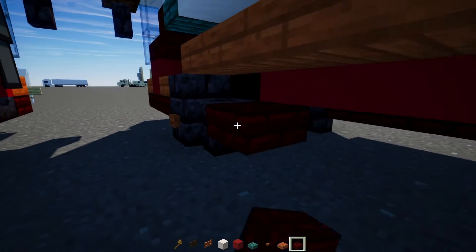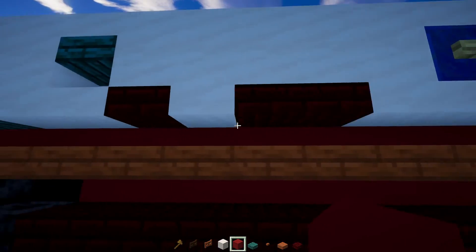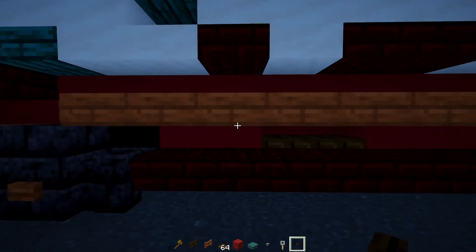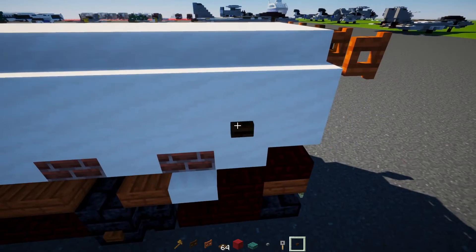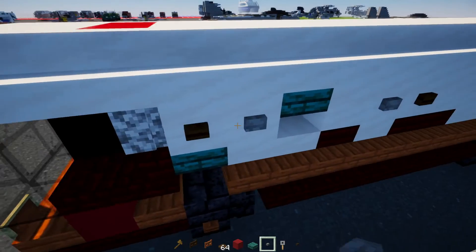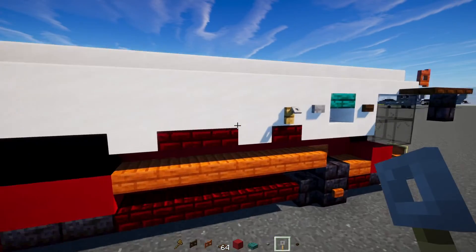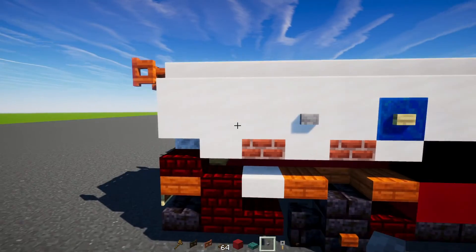Then we'll add in a Red Netherbrick slab going all the way across the bottom. This part in Red Concrete — we're going to go right in between this part here, punch in a hole two blocks wide, and we'll add in a Dark Oak trapdoor two blocks wide. Next we're going to take out a Dark Oak button, adding one here, another one here, another one here, then a Stone button here, skip one, one here, another one over here, another one over there. On the other side: Dark Oak button here, a Stone button, tripwire hook, skip a block, Stone button, Dark Oak button. And over here it's going to be Stone button, skip a block, Dark Oak button.